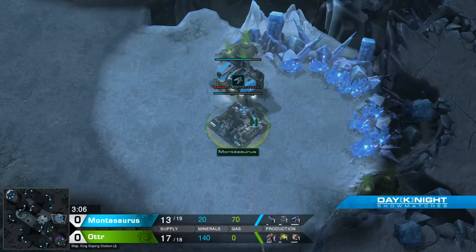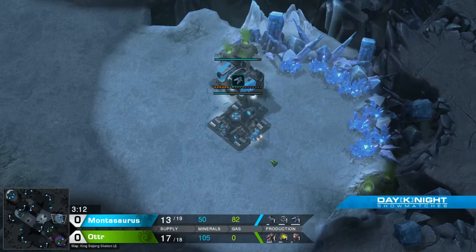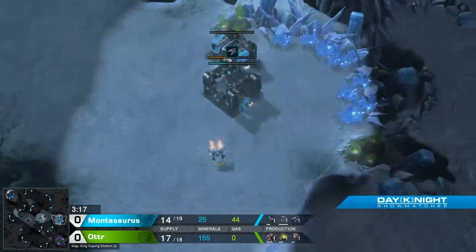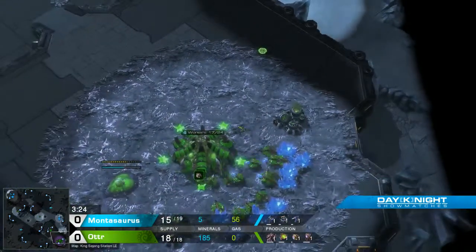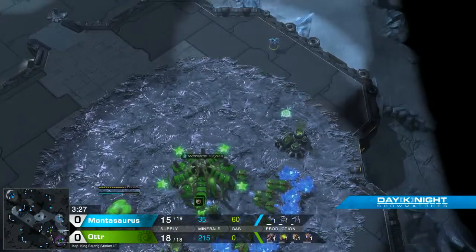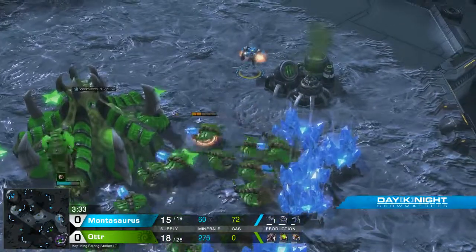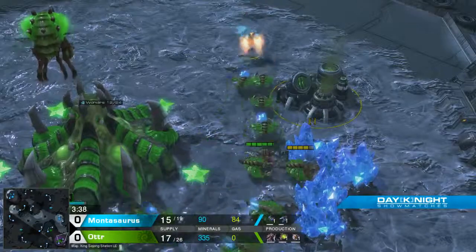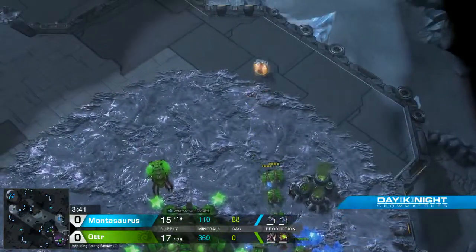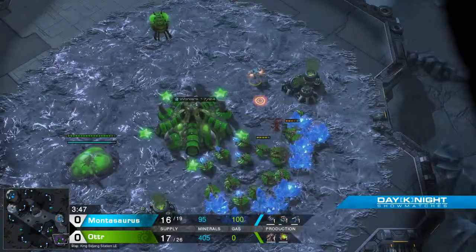Second barracks now. This is pretty much the max production I think you can get out of this with the single gas. The really tricky part of this, though, is that he has no wall at home. So if at any point Otter's able to stabilize, any number of lings can kind of just kill everything. When the first reaper comes up at the base, you're not worried at that point — it's a little annoying. You might lose a drone or two, but you're going to get your queen out and everything will be okay. The problem is, he doesn't stop.